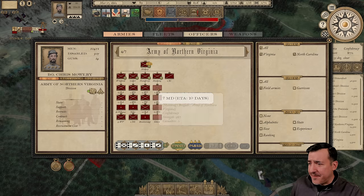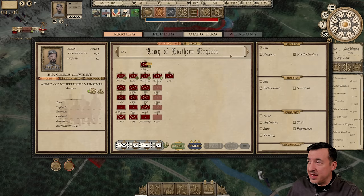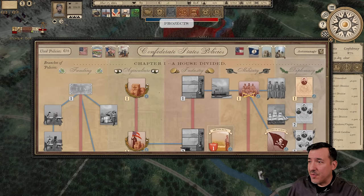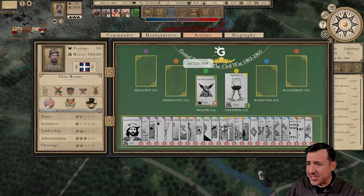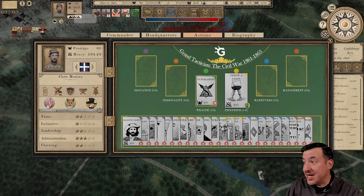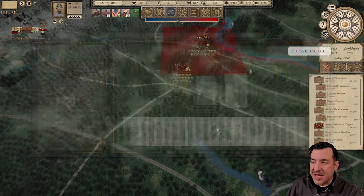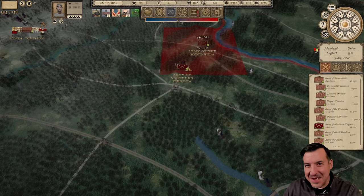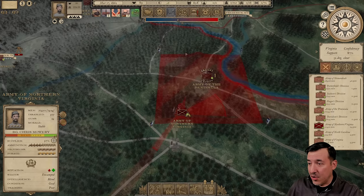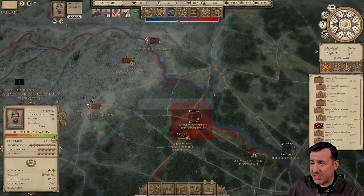We're waiting on a new brigade to come in in the next couple of weeks. It is now the spring campaign season. I've got a nice amount of money right now which I can turn around and use for prestige. Our army numbers about 7,400,000 but will number 10,000,000 once our new brigade is in position. I kind of have my eyes set on Frederick, Maryland if we get the opportunity.